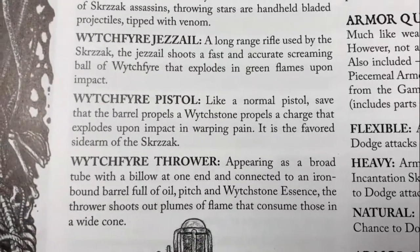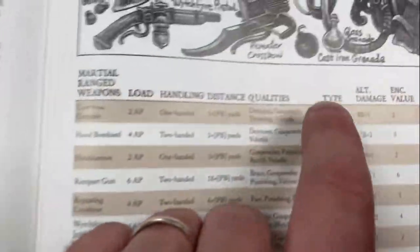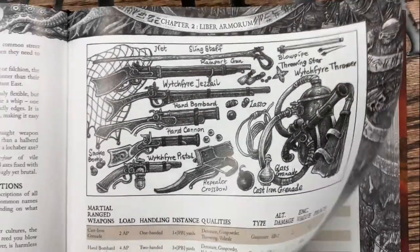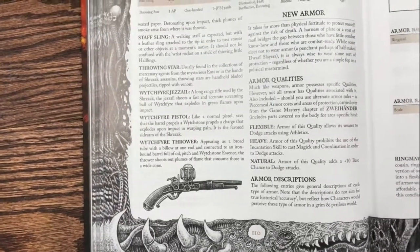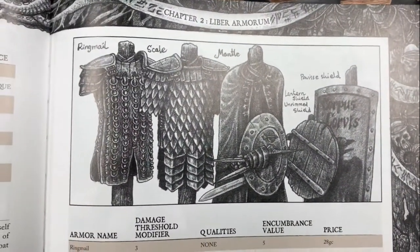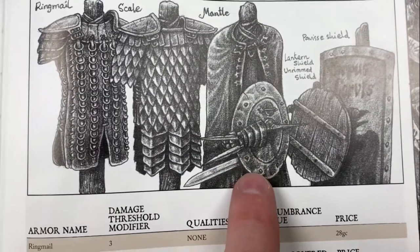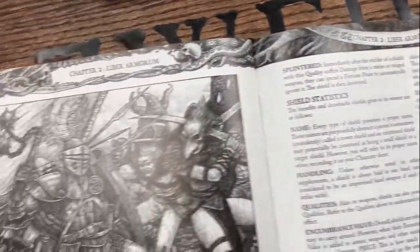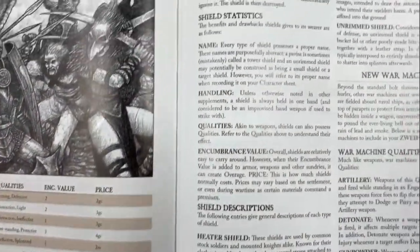The Giselle is obviously a long rifle, the Pistol is pretty obvious. The Witchfire Thrower - well, you can kind of think of it as a giant flamethrower made of burning green gas. We do kind of address some interesting - I wouldn't call it steampunk, but we've softly addressed it as Witchpunk, because Witchfire can also be used to pilot fantastic vehicles, which we'll talk about later on. Moving on, we've got ringmail armor, scale armor, mantles that you can use to temporarily blind people, the crazy-looking lantern shield, a pavise, unrimmed shields, and all the stats for that.